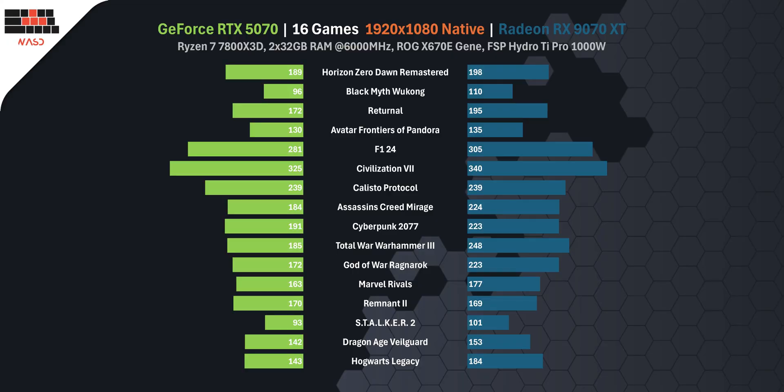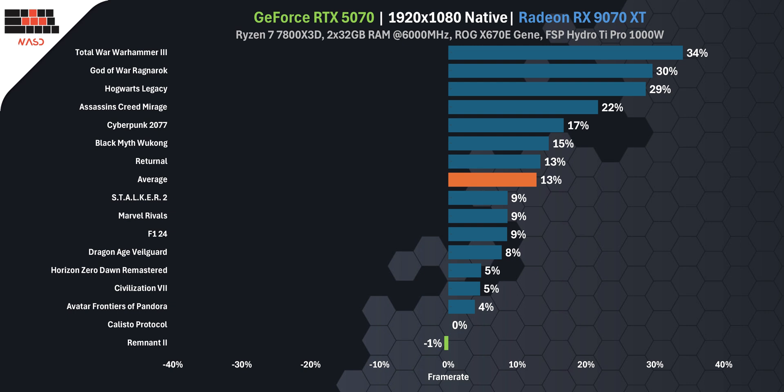The average across all 16 games: RTX 5070 delivers 180 FPS, RX 9070 XT brings 202. That's a 12% lead for AMD. It's respectable, but the real question is how much does it cost you?